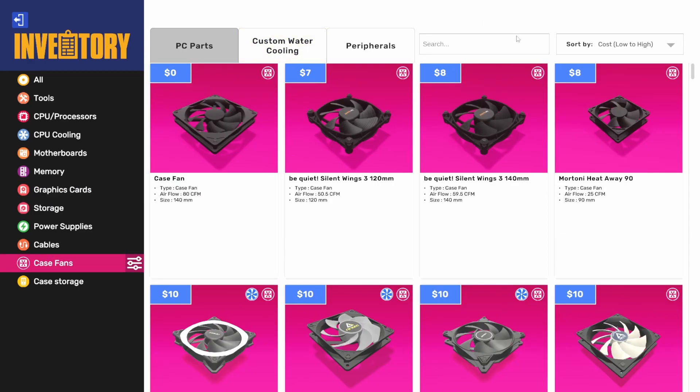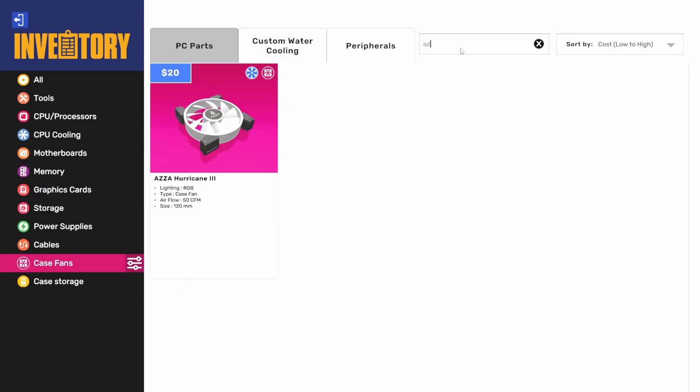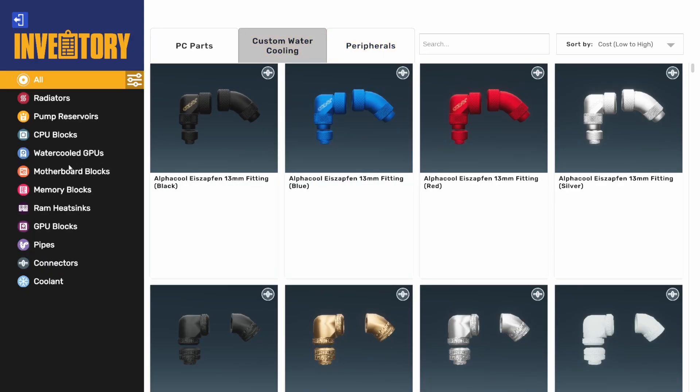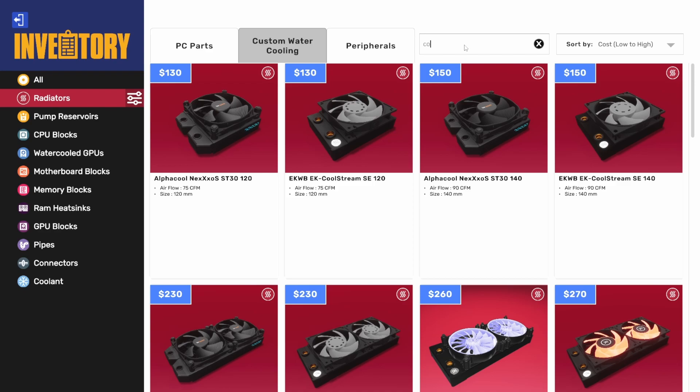Case fans — let's keep going. AZA, we have a 120mm fan from AZA — that was in the Pyramid build at the top. I don't know how many fans that case supports, but it's probably more than that. And then we've got some new custom water cooling parts. We've got some stuff from Corsair — it actually looks like a couple of radiators. Did we get some new radiators from Corsair?